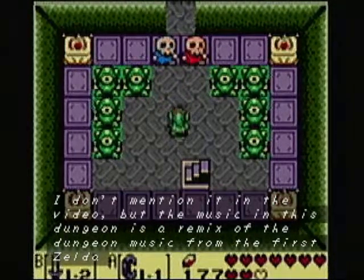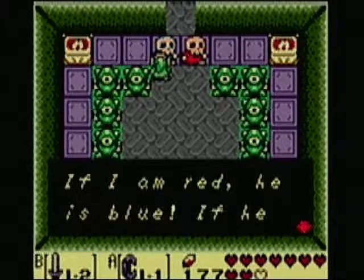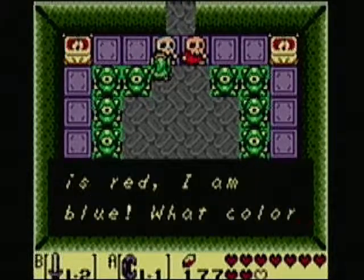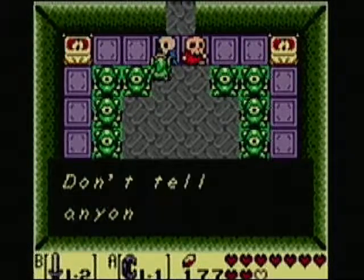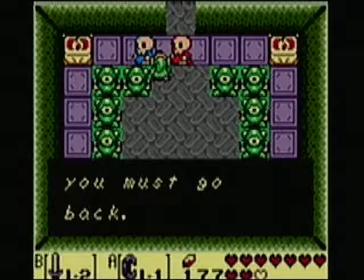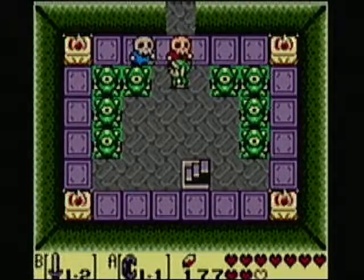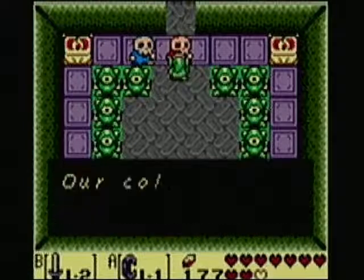And here we have two guys — one in blue, one in red. They say: 'Our colors are never the same. If I am red, he is blue. If he is red, I am blue. What color is my cloth? This guy is blue. Don't tell anyone. Do you have the powder? If not, you must go back.' So they're telling you that you need magic powder to complete this dungeon. I have 38, so I'll be fine.